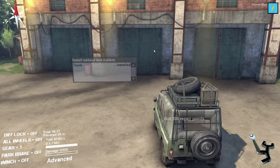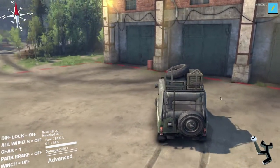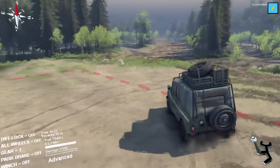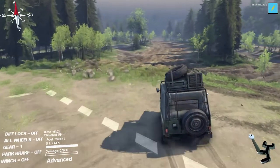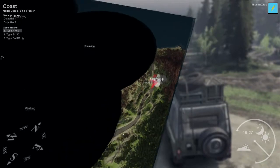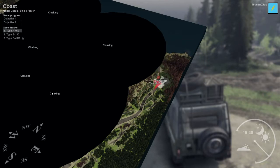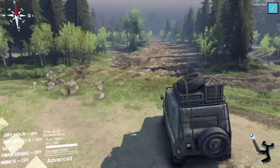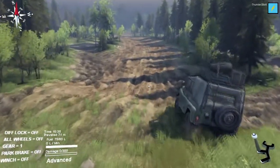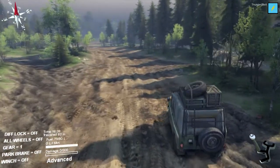All right, let's get going. We want to go down the road this way towards the lumber mill. Or do we want to explore some places first? It's probably good to go down towards the lumber mill. Probably want to get that cloaking, maybe go through those at some point. I've literally never played this game before, so we're going to see how this goes.